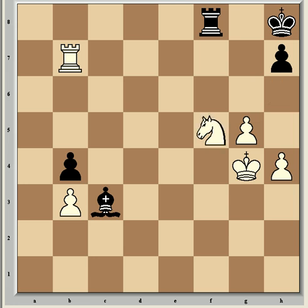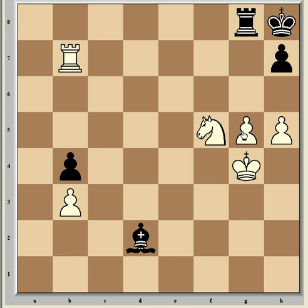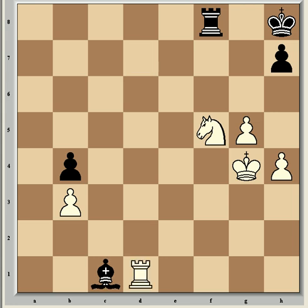G takes f5 check, knight takes f5, bishop d2, and now rook d7, which is nice and accurate. Playing instead h5 allows black into the game after rook g8, with pressure on the g5 pawn. So before h5 is played, the bishop must be forced off the h6 diagonal, which is what rook d7 begins. After bishop c1 comes rook d1, bishop b2, and only now h5.